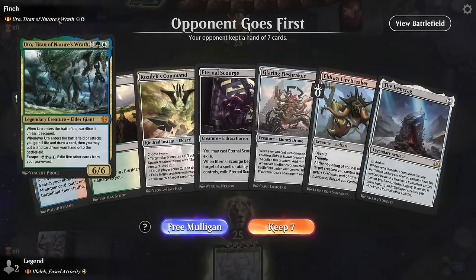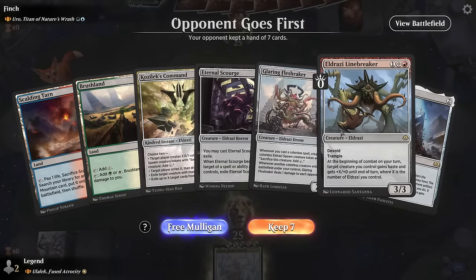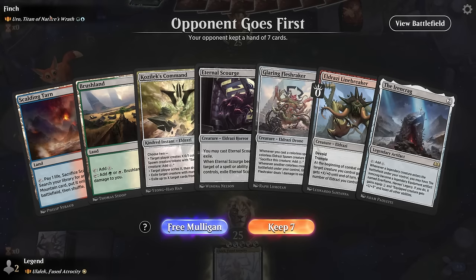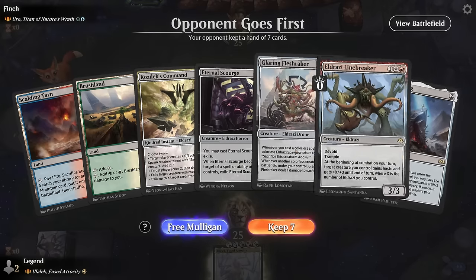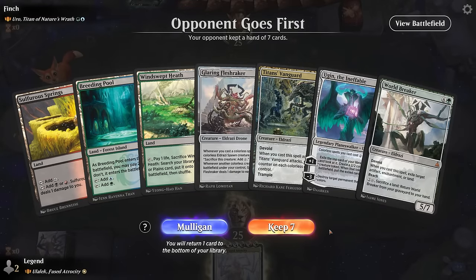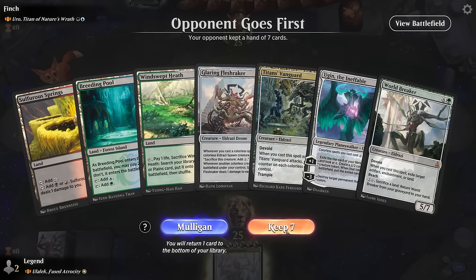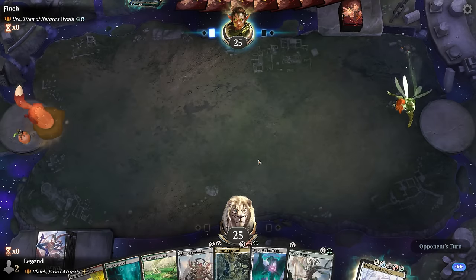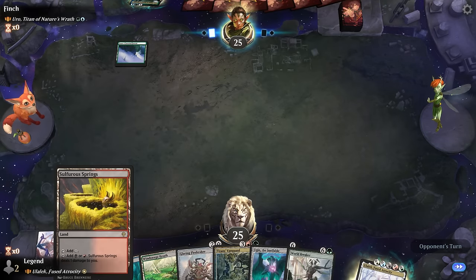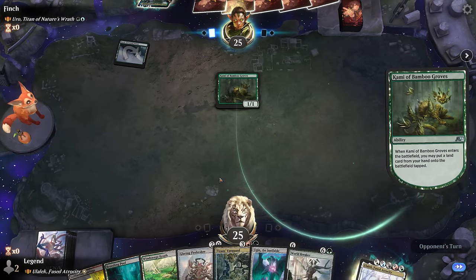Okay, we're on the draw here facing Uro blue-green ramp. Our hand is a little clunky — lots of three-drops, only two lands. Kozilek's Command is a way of exiling Uro from the graveyard, but I'm going to take a mulligan and look for something with a bit more ramp. The new hand isn't great but Fleshraker is decent. Hopefully we'll find some other cheap Eldrazi to make tokens with. We have colorless mana with Sulfur Springs to help out. Turn one Kami puts a land in play.